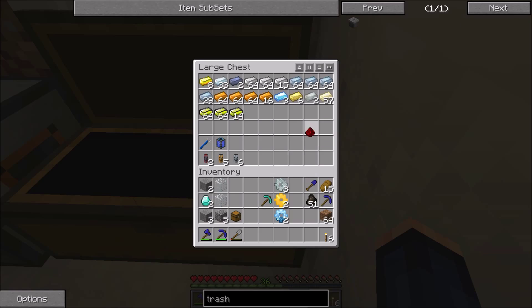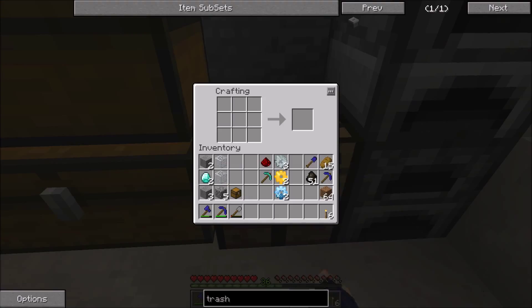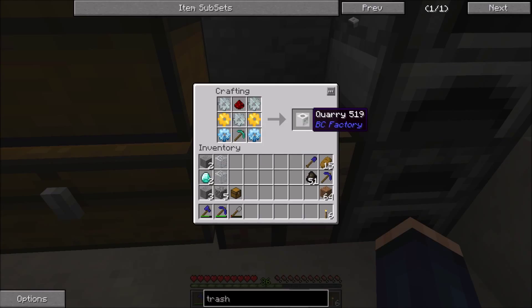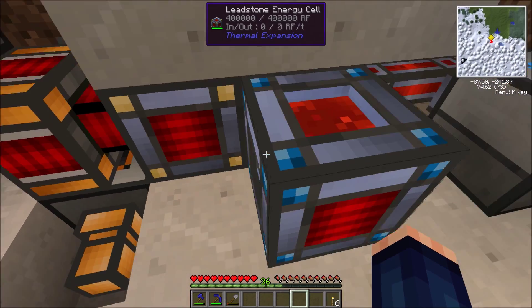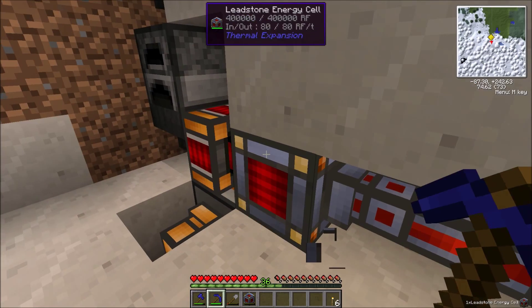I didn't make that last golden gear on screen, so let's get this done. If I remember right, it's diamond, diamond, gold, gold, iron, iron - I see the redstone - or pick up top backwards - and there's a quarry, voilà. I also went ahead and made an extra leadstone energy cell and fully charged it up.